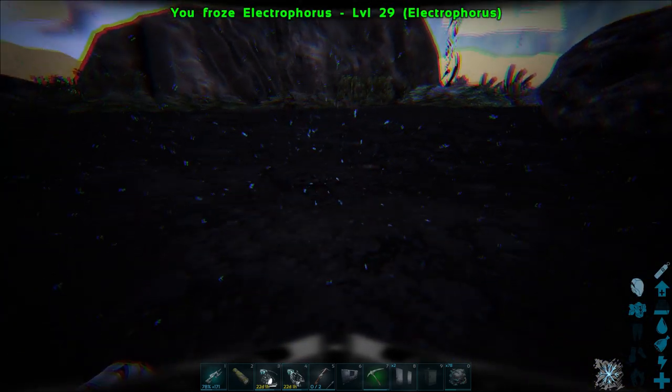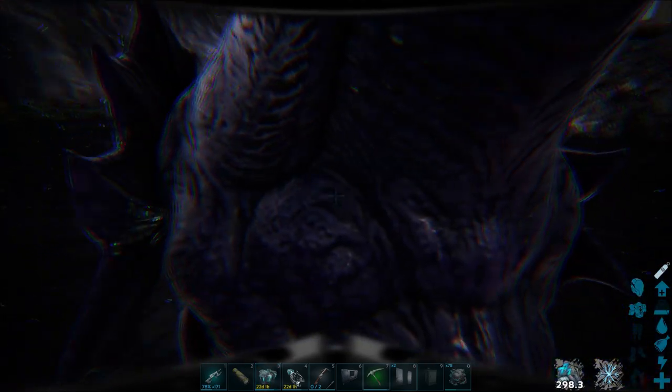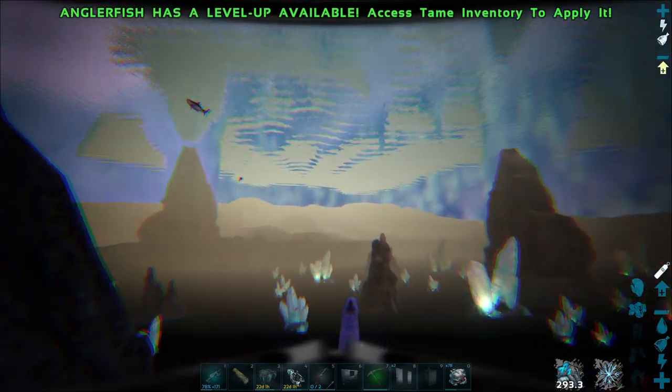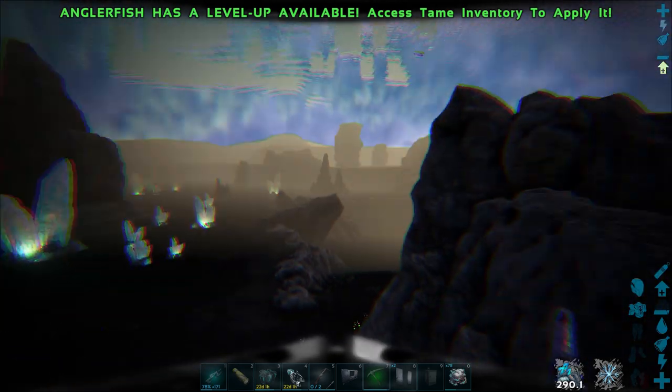I'll show you what happens when you find and kite an entire group of eels. For that you will need something to take care of the ones you don't want. They tend to create an electrical arc between them, and they can get you inside the trap — so you don't want that. You'll need to either kill them or hurt them enough that they swim away, but they will come back, so preferably kill them.